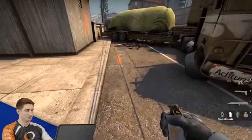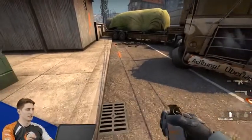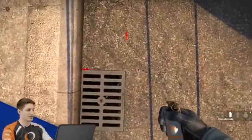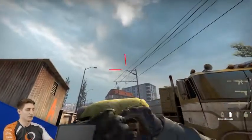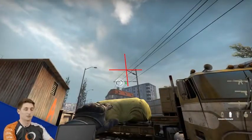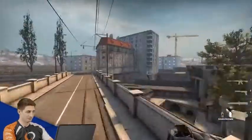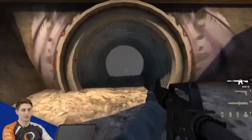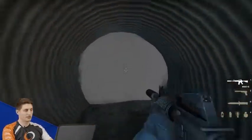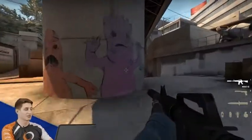As the B rotator on Overpass, you have a very versatile role with a lot of freedom in where you want to go. For example, you can do this smoke for your B players — line it up with this corner, walk and throw as soon as you pass the line. The smoke lands in the long tunnel and prevents the rush. When Ts see this smoke, they think they don't want to go through, and one smoke might actually cancel a rush entirely.